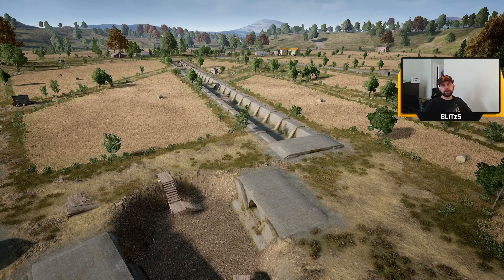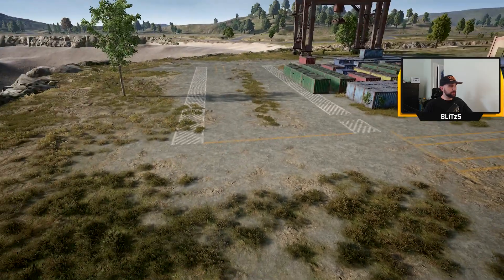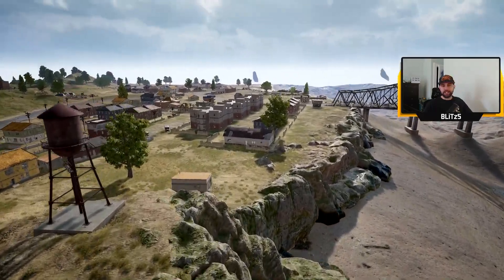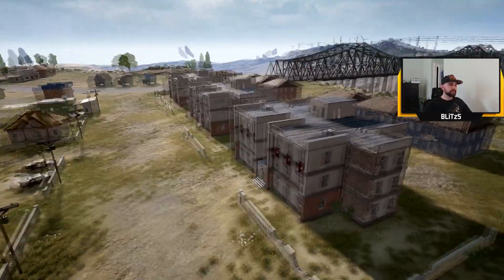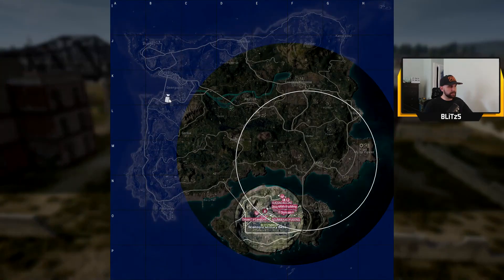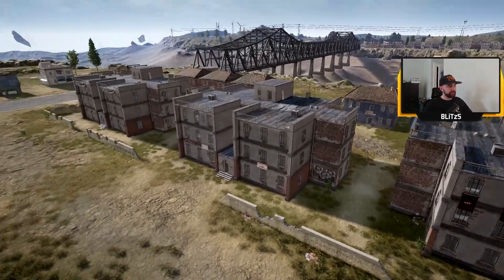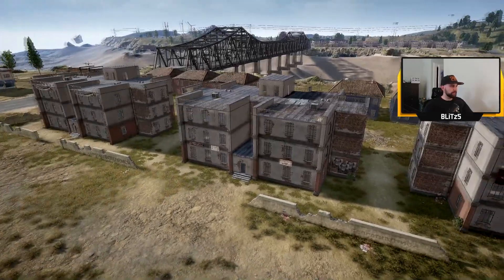I just got a couple more common ones that I want to go over so we'll head over to Georgopol because there's a lot of different structures here. This is a big part of the map that I personally don't like going to because I just think there's so many buildings that it is hard to call things out. This structure is another common building in PUBG, commonly found in the big cities - Georgopol, Yasnaya - called apartments. Usually they're stacked in threes or sixes so you could come up with some kind of naming phrase like one two three, ABC, or left middle right.